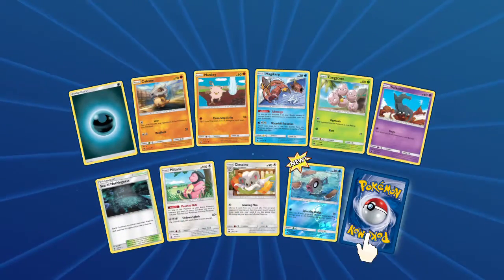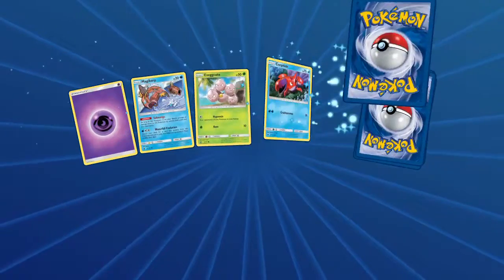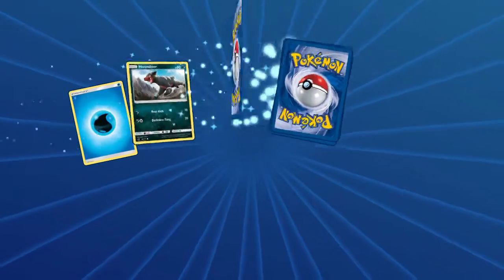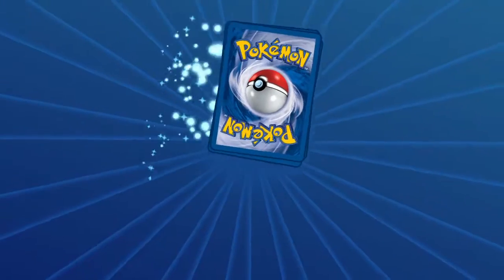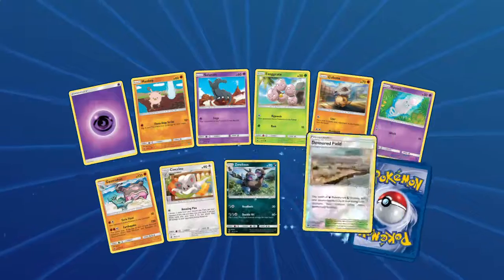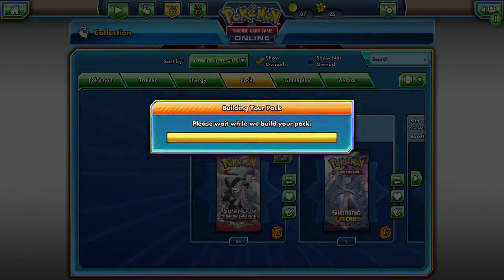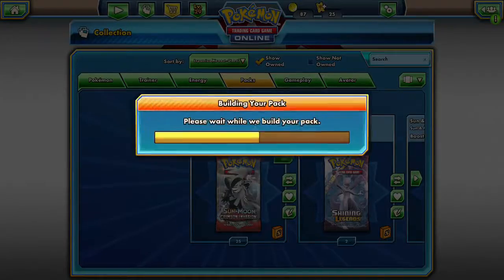You guys have probably seen all of this before. This set's been out for a while now. We're halfway to the next set and we get a Regirock. Cubone and our Rare is the Virizion of the Forest - a Kangaskhan. I don't think that's a holo. Crabrawler, Counter Energy, and an Octillery. Exeggcute, Spoink, Devoured Field, and another holo - Aggron. This attack does 10 more damage for each damage counter on all of your benched Pokemon, so that can really add up. We've got 27 left.